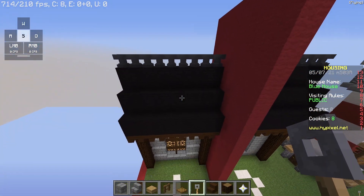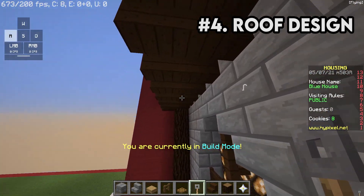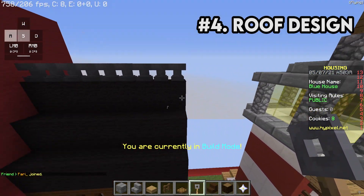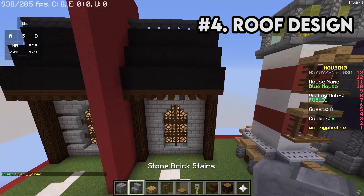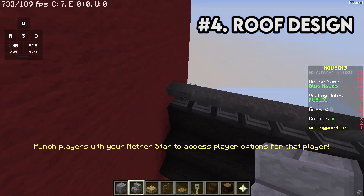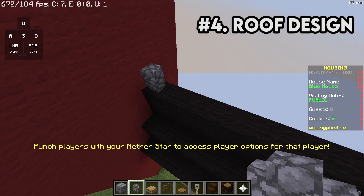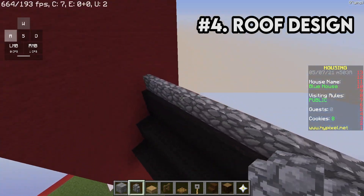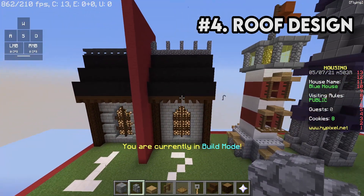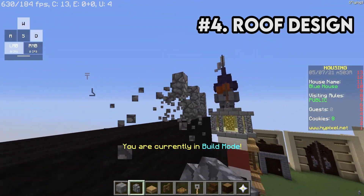Let's talk about roofs. For roofs, I tend to add stairs on the bottom and then go two blocks up, two blocks up, two blocks up, and then add anvils on top. I think this is a really nice roof design — you can do it with many different palettes, like prismarine. Something else you can do is use cobblestone walls instead of anvils. Every one block there's a wall, breaking it up. It works pretty well, though I like the anvils a little more — but spice it up, be different.